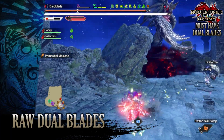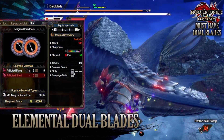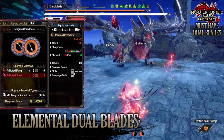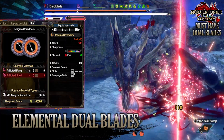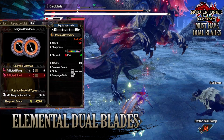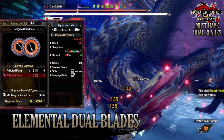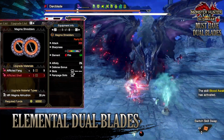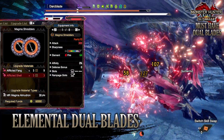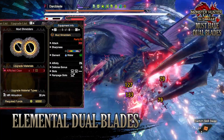Moving on to elemental dual blades — I look for a balance between high elemental value, decoration slots, and at least white to purple sharpness. For the fire element, I'd recommend the Magma Shredders. These have a raw attack of 300, a massive chunk of white sharpness that can potentially reach purple, a massive fire attack of 64, no affinity and defense bonus, a tier 3 decoration slot, and a tier 3 rampage decoration slot. Having a tier 3 rampage slot means we can use Elemental Bane, which frees up having to upgrade via curious crafting.